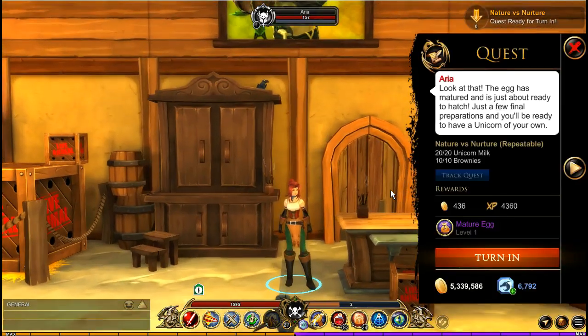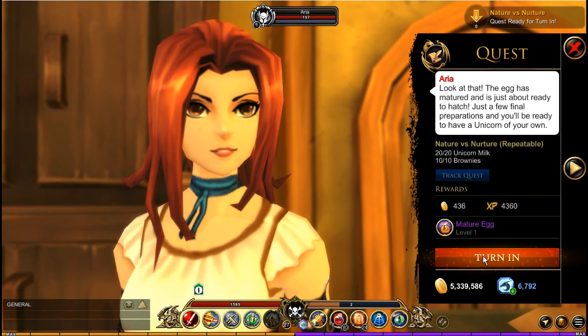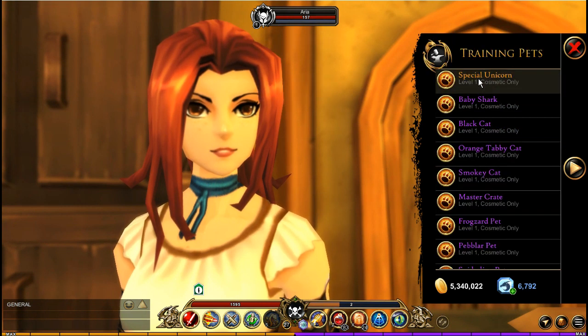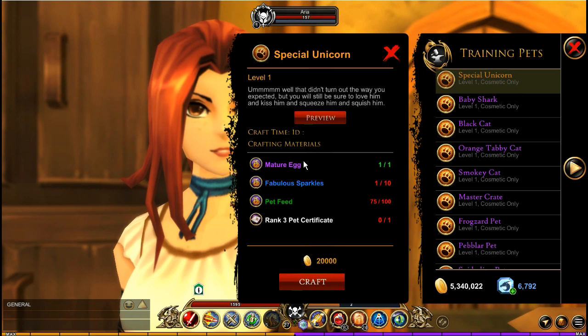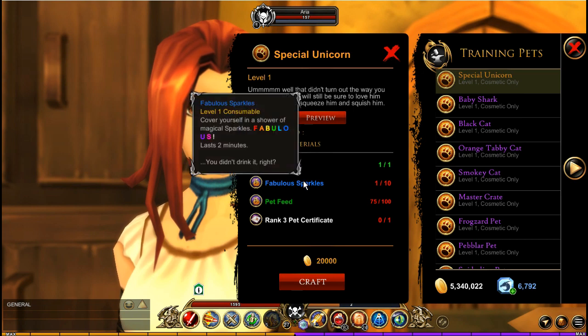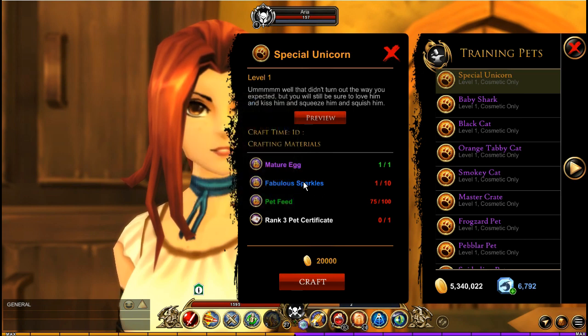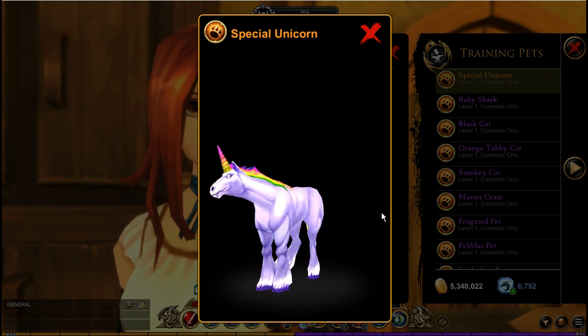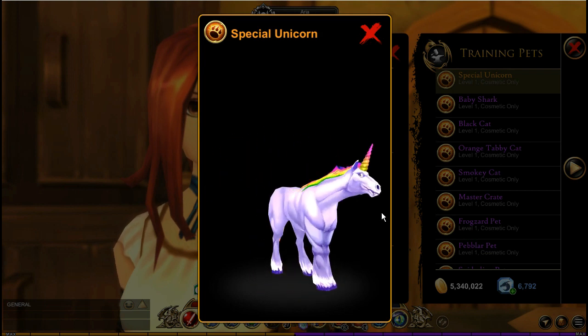Once you have the 10 brownies you need, head back to the pet shop and turn in the quest. Now on to the tough part. In the pet crafting section, you're going to see the pet, but there are required items. First, you need the mature egg, which you just got. Next, you need fabulous sparkles, then pet feed, and then the rank 3 thingy.